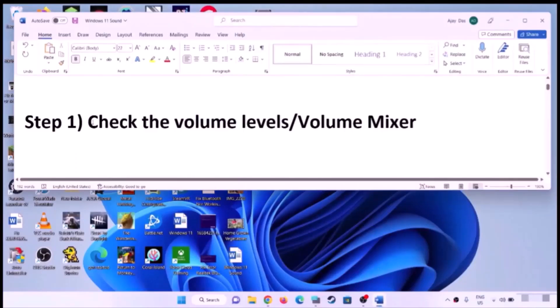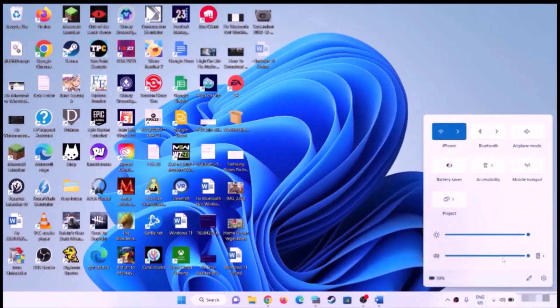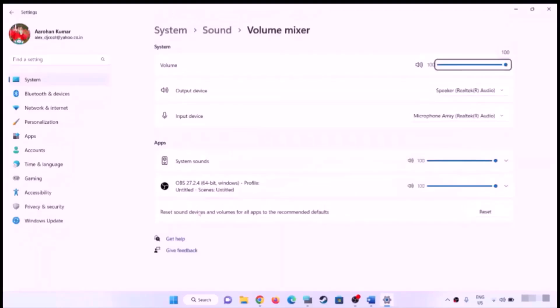Check the volume levels and volume mixer. On the bottom right, click on the speaker icon and make sure the sound is set to high. Then right-click the speaker icon and click 'Open Volume Mixer.' Find your application or browser where you are checking the sound and make sure this is set to 100.